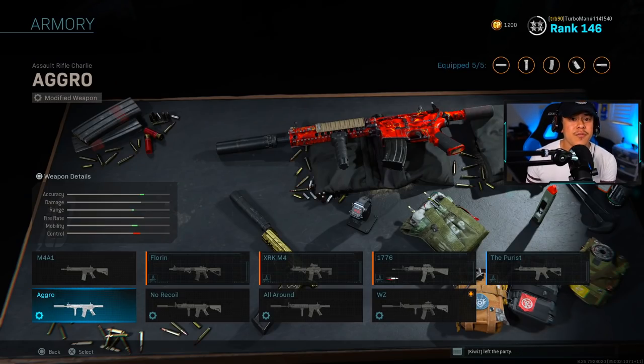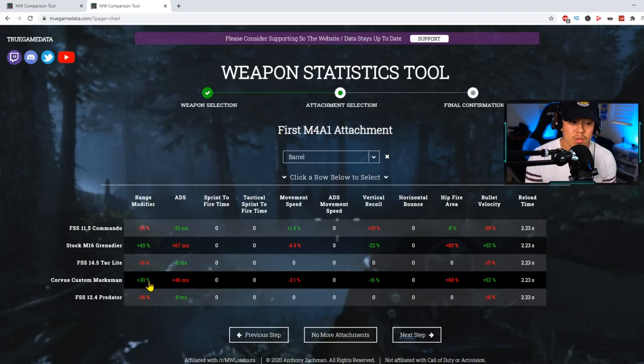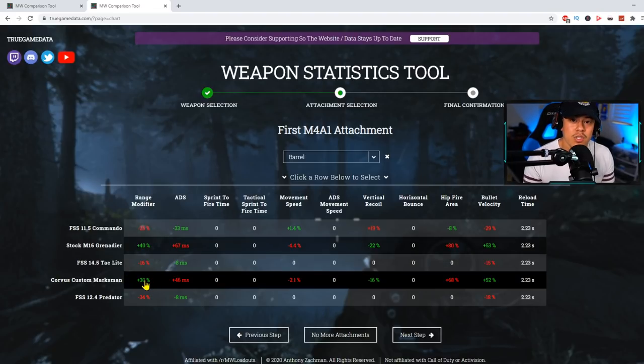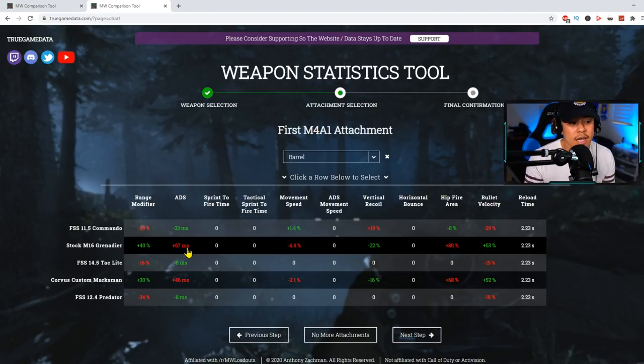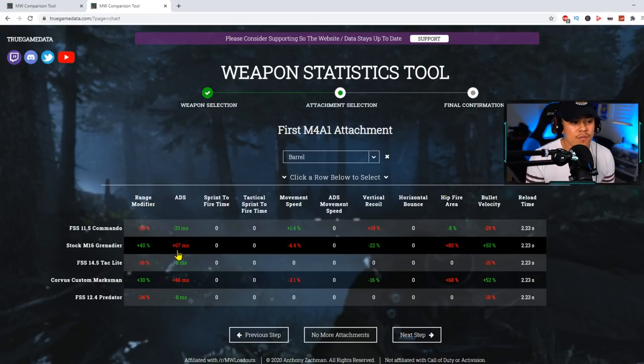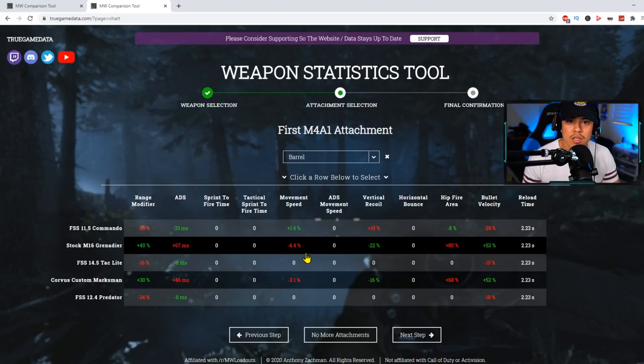Now that you've seen the five updated M4A1 class setups, let's transition to the website for the educational part of the video. Looking at the barrel comparison — the Stock M16 Grenadier gives a 40% increase in damage range versus the Corvus Custom Marksman at 30%, so there isn't much difference there. The main difference is ADS speed and movement speed: the Corvus Custom has less of a penalty, making it much better suited for multiplayer.